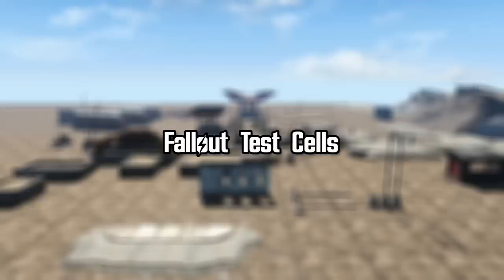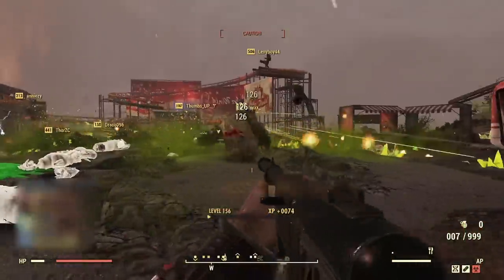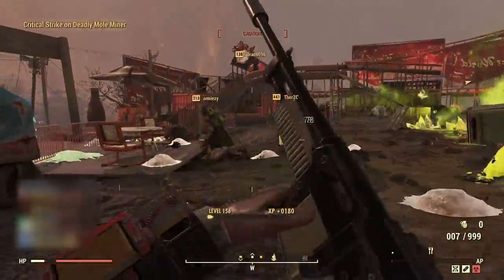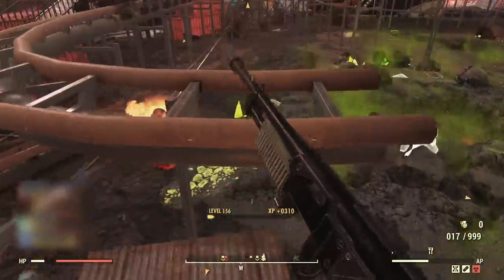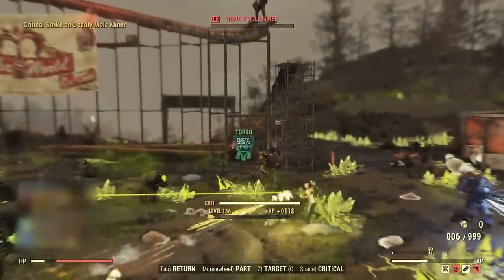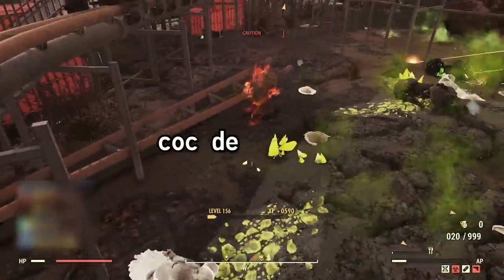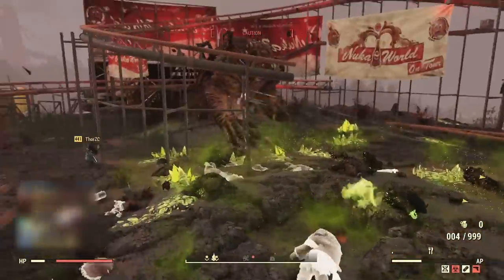Fallout Test Cells. In video games, test cells are in-game environments used to test various aspects of gameplay — things like vendors, traps, textures, quests, weather, weapons, NPC logic, and environments. Normally for players, these areas are inaccessible. But if you've got a fancy command prompt and know the secret password, you can get into them. By typing COC, meaning center on cell, then inputting the cell's editor ID, you'll be teleported to these testing grounds.